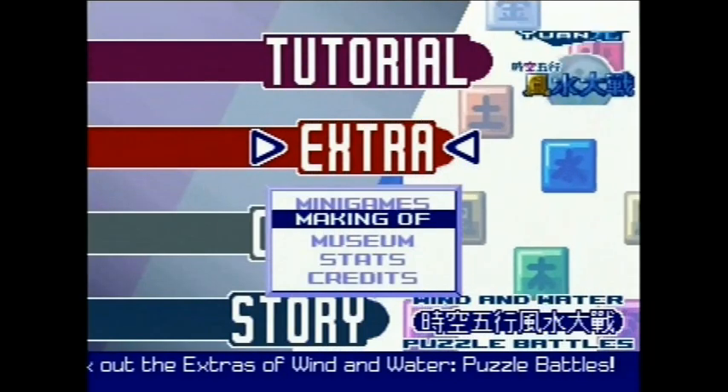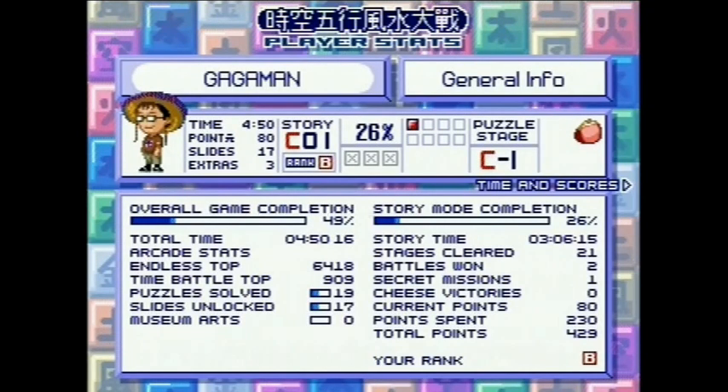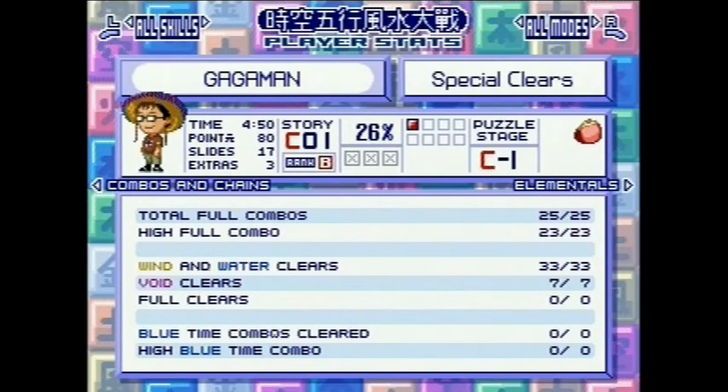Finally, the Extras Mode is where you can see everything that you've unlocked, as well as a stats screen that tells you your progress in excessive detail — from how far into the story you are, to how many blocks of each element you've cleared in every mode. This game keeps track of everything!